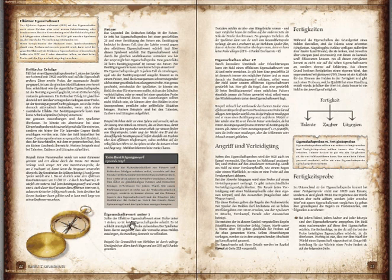If modifiers push your value below 1, you automatically fail — you don't even get to roll a 1 for an auto-success. For example, if your Strength is 9 and the modifier is −9, you're left with zero and you automatically fail. Conversely, if your value is above 20 you can still fail by rolling a 20; rolling two 20s in a row means a critical failure.